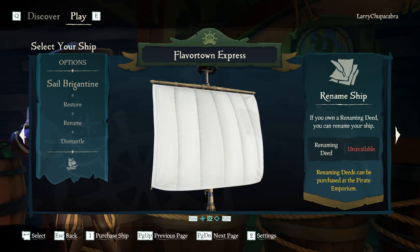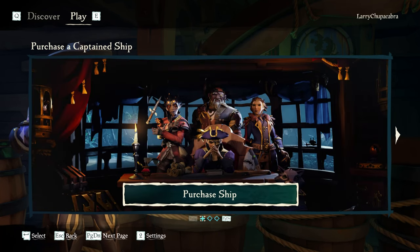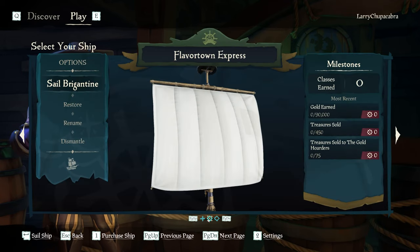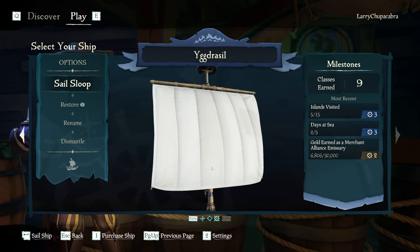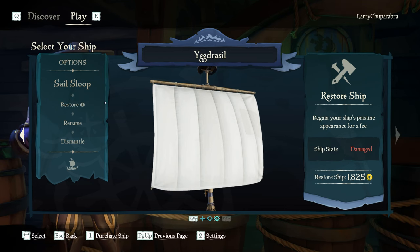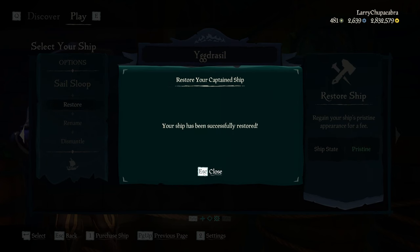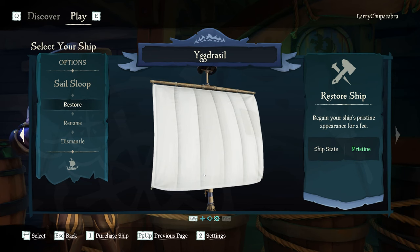We can also restore the boat. In the case of my other boat, I go back and select my ships. I can go to my Yggdrasil — I have some damage to the vessel — so I can click restore and it'll restore my ship based on all the gold that I have. It'll be all nice and pretty, because when you take damage in the game it stays between play sessions when you have things saved. Although right now, certain features like decorations have been unloading even though you save them, which can be a little bit annoying.